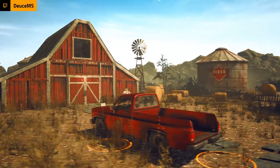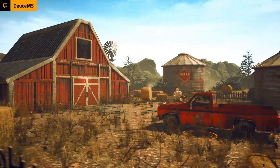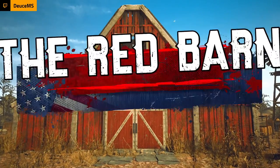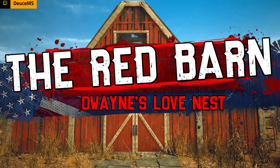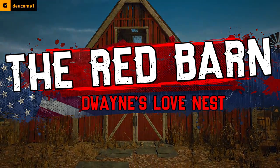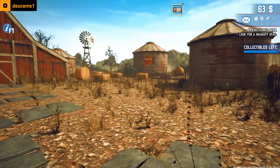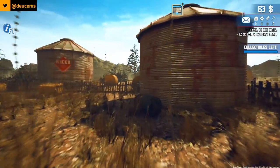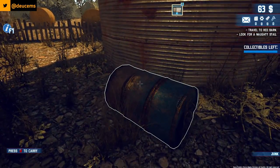At least Uncle Earl drove us here. I'm kind of happy I don't get to drive in this game, honestly, as bad as everything else is going. Dwayne's Love Nest — the red barn. Let's go see if we can find this old stag. As barn finder your job is to find requested items, look for other valuable collectibles you can sell in your shop. I don't need that — that would be junk. Recycle that.